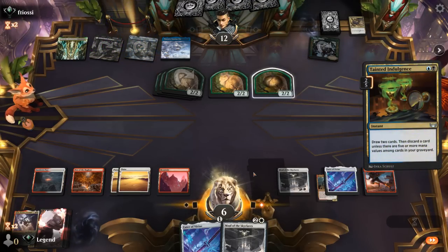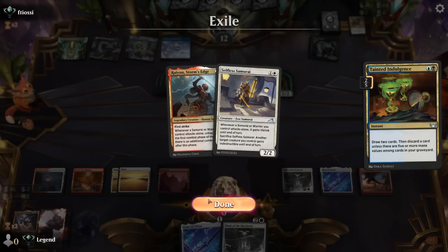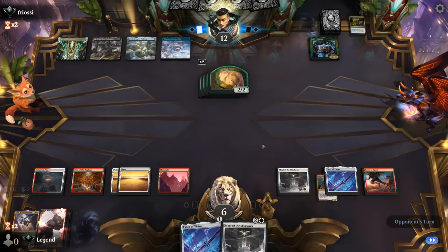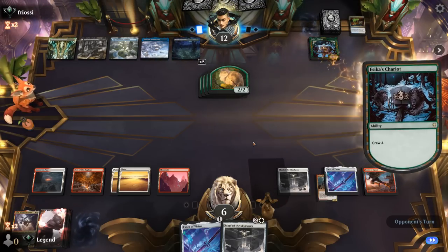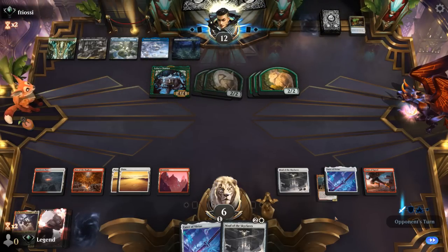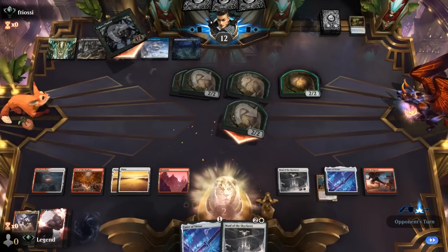Tainted Indulgence was not an answer, so it's possible Bruanor off the top could have done it. Would we have gotten there with another Storm's Edge? We could play it and give it haste, but the opponent has plenty of ground blockers so I don't think Storm's Edge would have been good enough. Opponent attacks with all — even if we block, we're still dead. On to the next one.